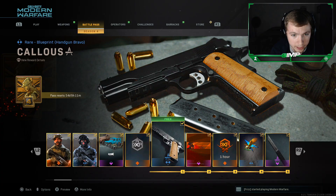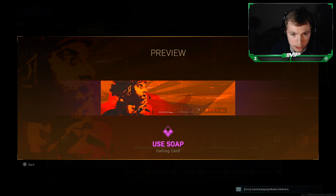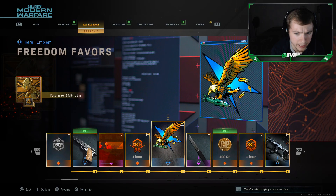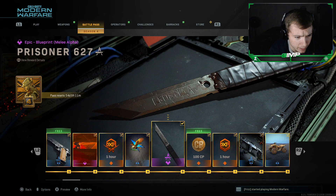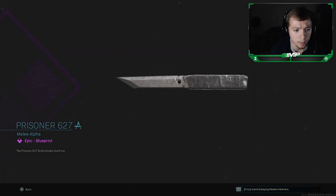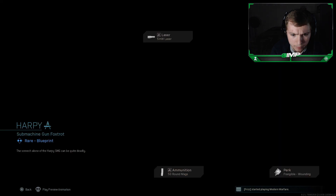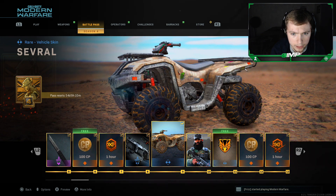You guys get a Season 4 XP boost, a blueprint for the Callus — comes with the 45 compact barrel, stipple grip tape, and Sleight of Hand. There's a little calling card, a Soap charm, one hour of double weapon XP token, and a Freedom Favors the Eagle emblem. You guys also get a blueprint for the melee weapon called the Prisoner 627 — it's a melee alpha epic blueprint that looks like a little prison shank. Then COD points, a one-hour double XP token, and an MP7 blueprint — comes with a 5mW laser, 50-round mags, and Frangible Wounding.